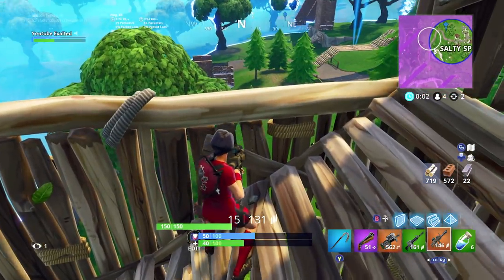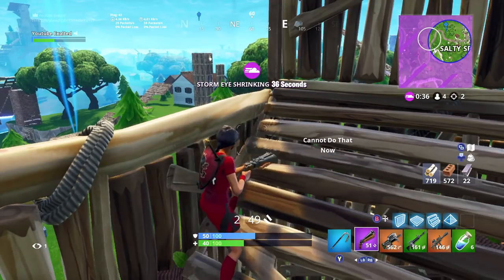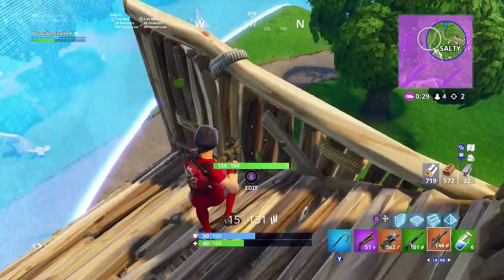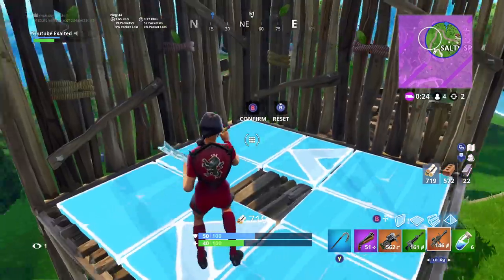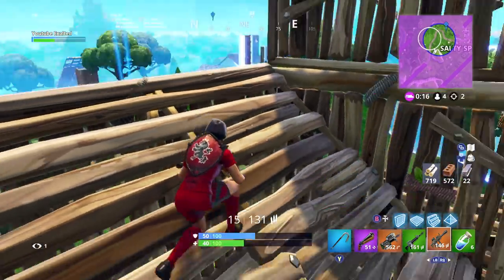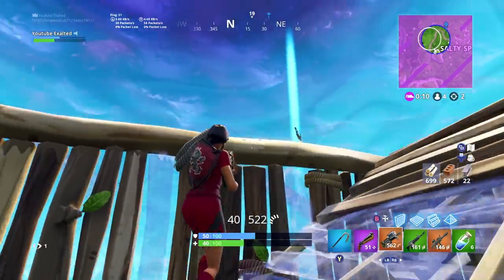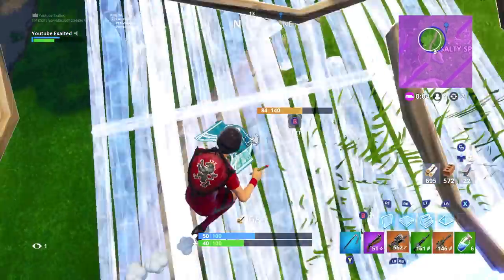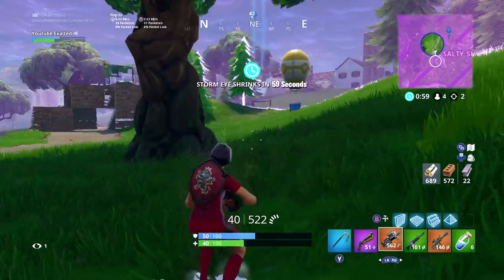I'm just going to kind of wait for the zone to push all the players in. Here's the late game — it's really campy, but it's all about positioning. This player really wants to snipe me. We've got a ton of players that are about to fight right here and I've got to move into zone. I'm going to move to the back part of zone — I've actually got zone right here.